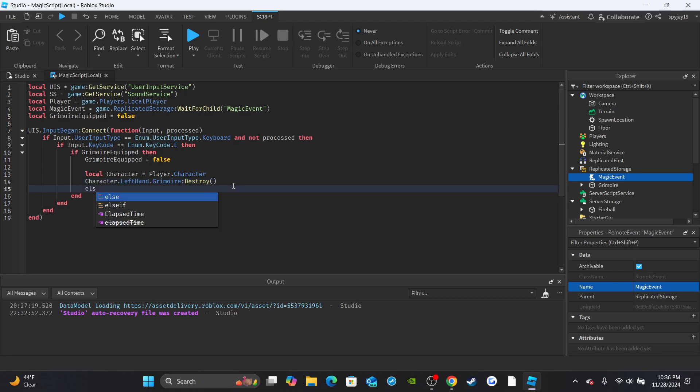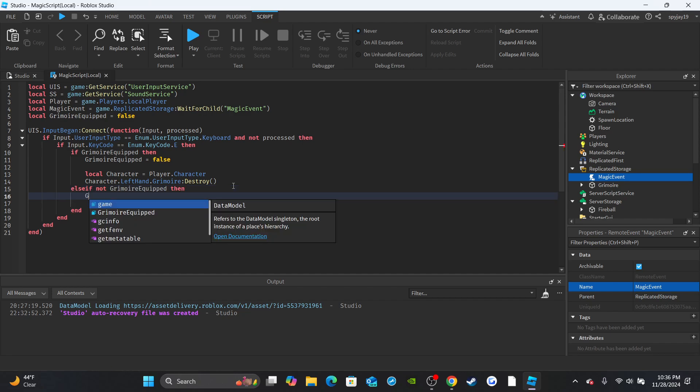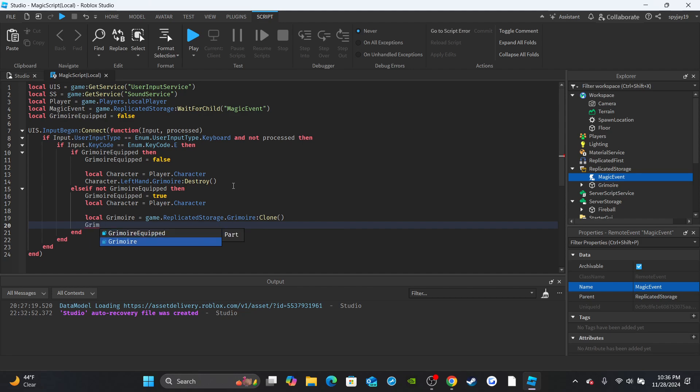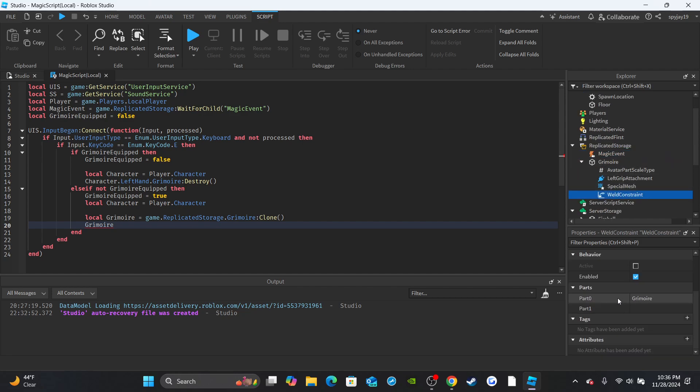Then set up an `else if not grimoireEquipped` branch - meaning the grimoire is not equipped. Set `grimoireEquipped = true`. Create a variable for the player's character, then clone the grimoire: `local grimoire = game.ReplicatedStorage.Grimoire:Clone()`. I created a WeldConstraint inside the part. Set `WeldConstraint.Part1 = character.LeftHand`. Note: for R15 use LeftHand, for R6 use LeftArm.